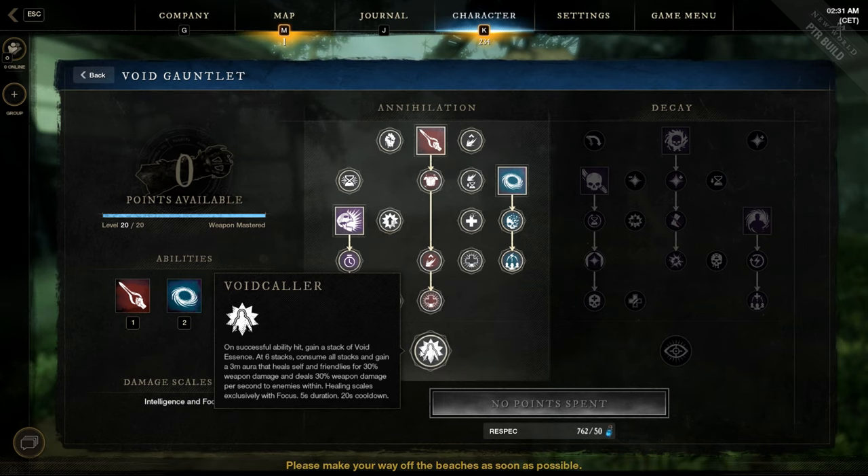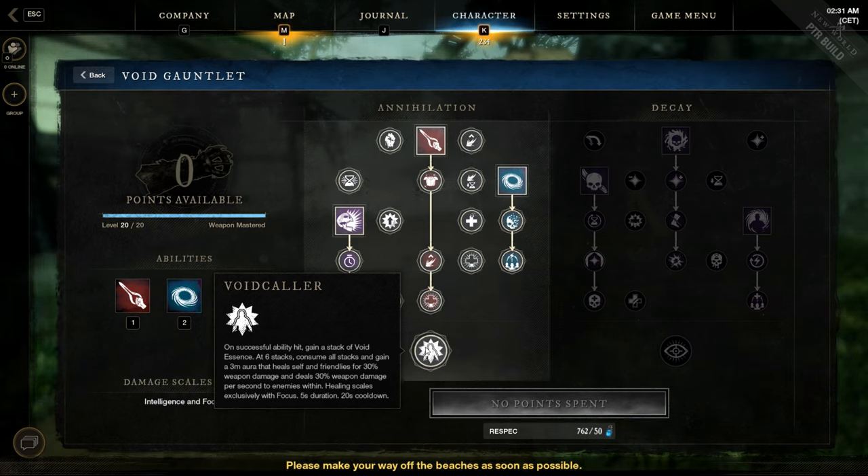Let me demonstrate the ultimate passive, called Voidcaller. On successful abilities, gain a stack of Void Descent. At 6 stacks, consume all stacks and gain a 3-meter aura that heals self and friendlies for 30% weapon damage, and deals 30% weapon damage per second to enemies within. Healing scales exclusively with focus. Duration is 5 seconds, cooldown is 20 seconds.